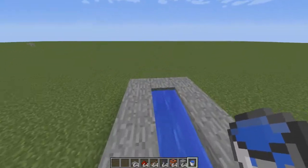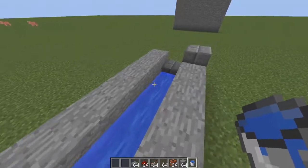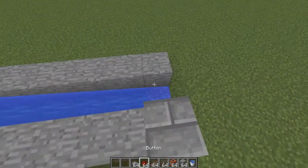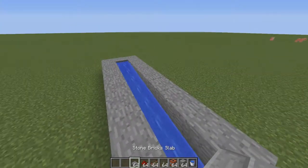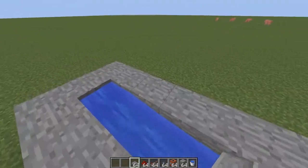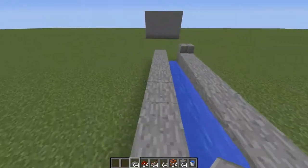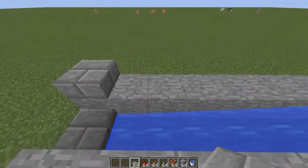Obviously the cannon is going to be the furthest it can place water, and that is this point. So you could go back to ten blocks — we've done nine, so you could go up to here with it. You could have a really large cannon, but we don't need to do that.